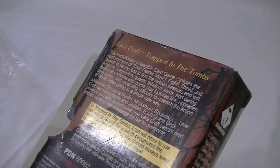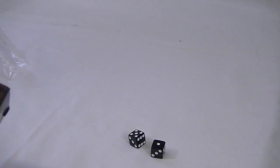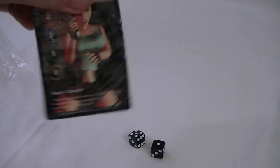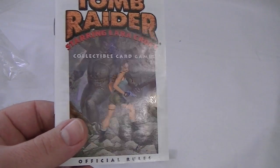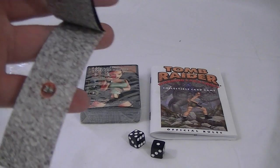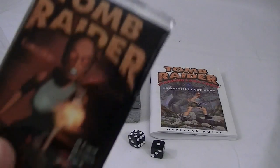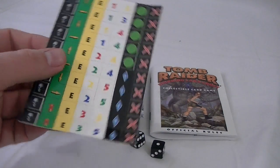I'm opening it up. And you have two kind of smaller than normal size dice. Tomb Raider deck. The official rules, which we'll have to take a look at. A depth chart — long way up to six. The collectible card game pack, and then a bunch of tokens.